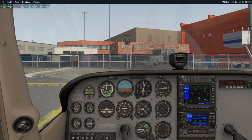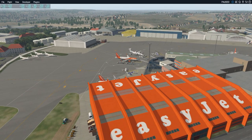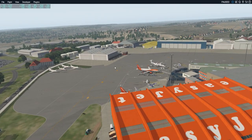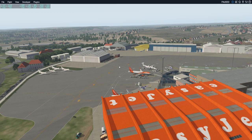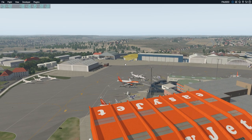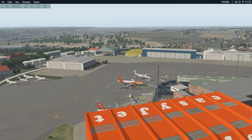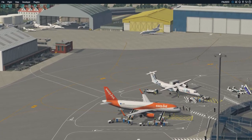After hours and hours of fiddling around with the X-Plane configuration and finding out I had missing objects, here we are at Luton Airport EGGW in London. It was not an easy thing to fix at all, because all the aircraft and ground crew down here kept coming up as missing objects.